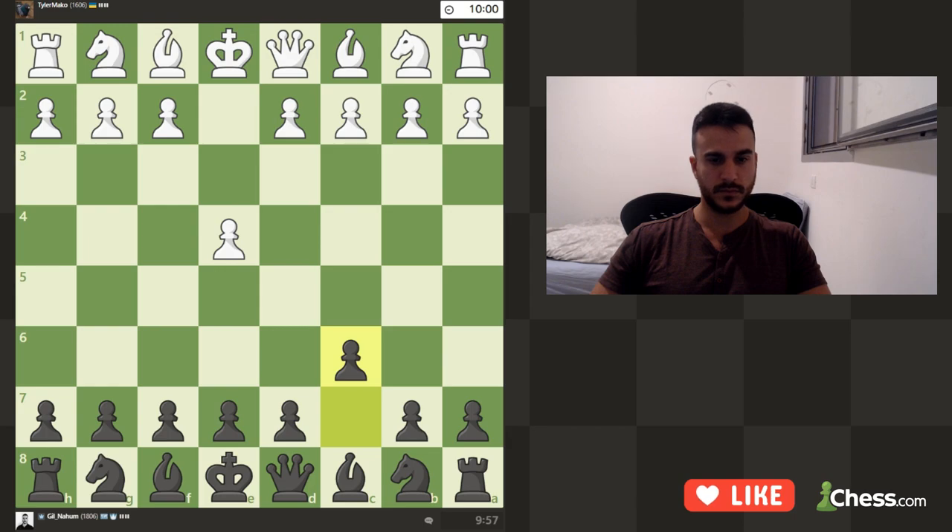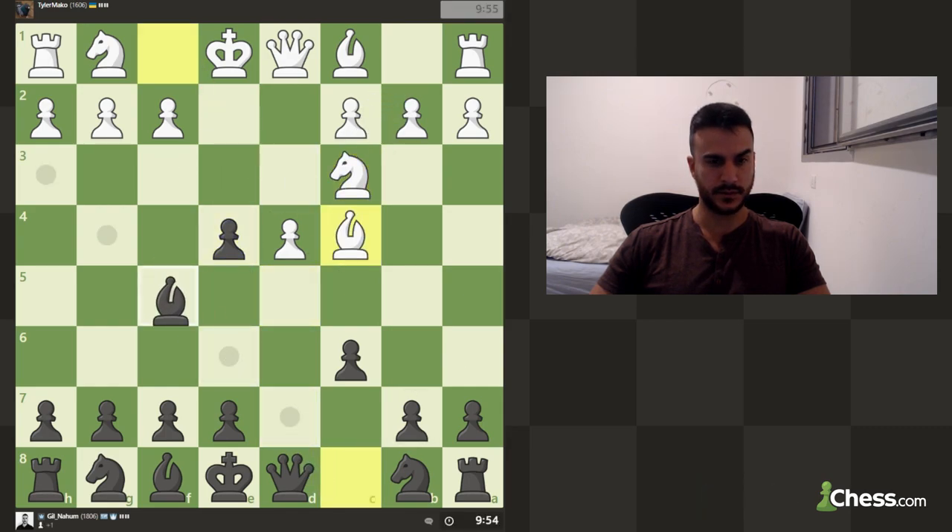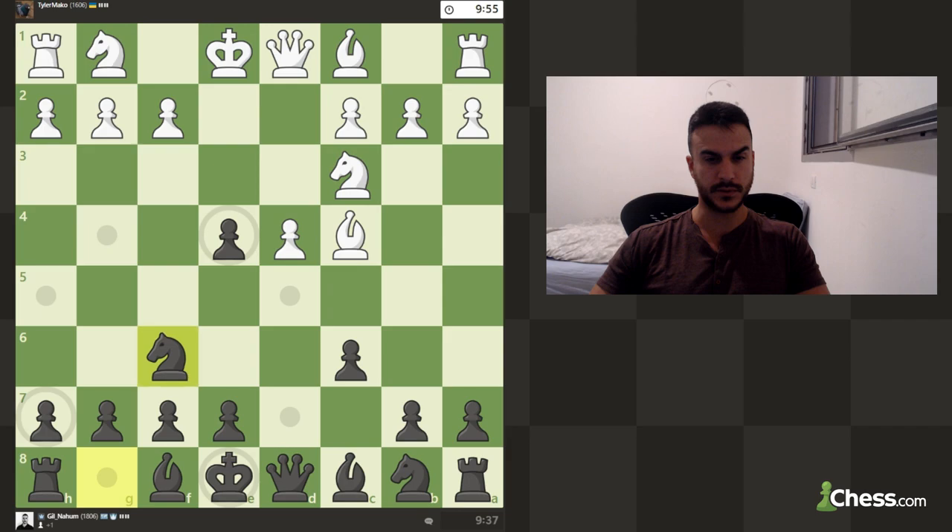Against d4, let's go c6 - the Caro-Kann. The opponent is playing for the main line, offering a small gambit. We can go f5 anyway, but I think knight f6 is a bit more precise in this position.